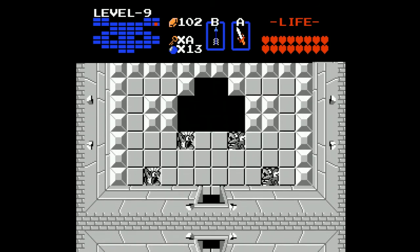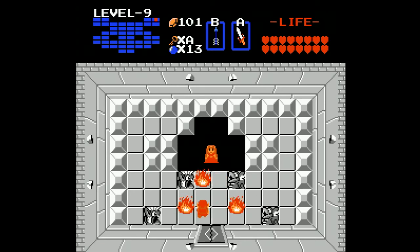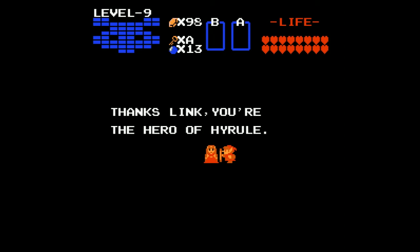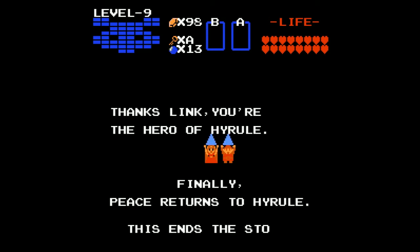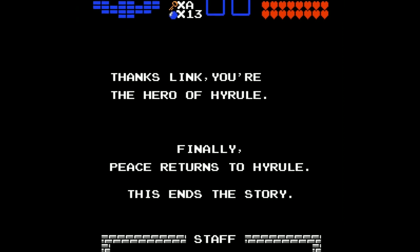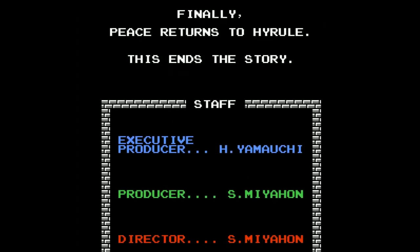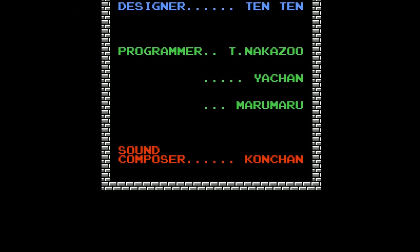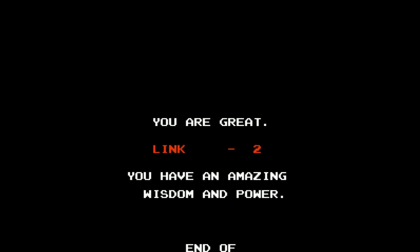We head forward - no more fire - and we can find Princess Zelda. We have it together: thanks Link, you're the hero of Hyrule! Finally peace returns to Hyrule, and this ends the story. We have won again, and this time it officially counts - it's the second quest. I did get everything that was important, and the credits are not very long. You are great, thank you Link, you have amazing wisdom and power - the end of The Legend of Zelda one.